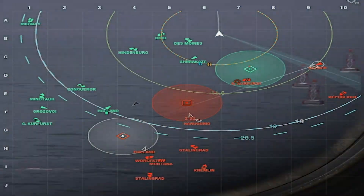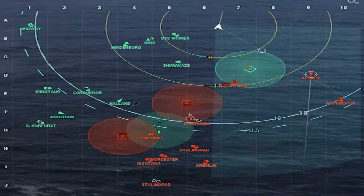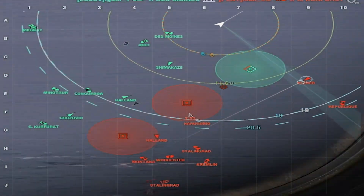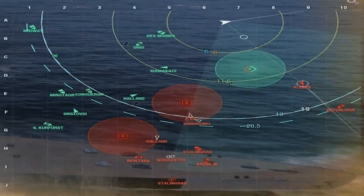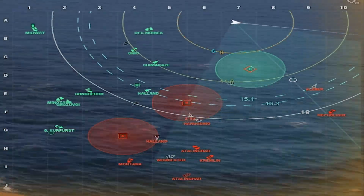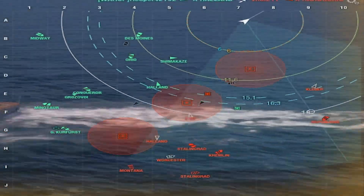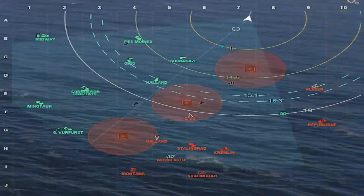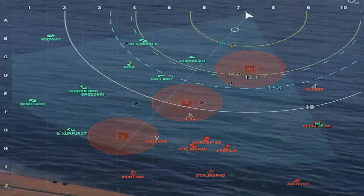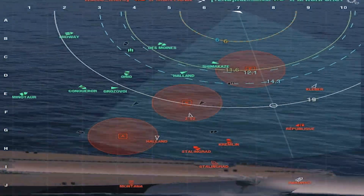I'm up at C, and the Ohio, Hindenburg, Des Moines, and Shimakaze all leave me here. We do end up getting their Kurfürst in C, but I'm left alone against a Clever, another destroyer, and a Republic. Eventually the Shima decides to come back, but at this point you can see all the caps are contested — or not contested, in the enemy's control — and we have very little hope of winning this game.